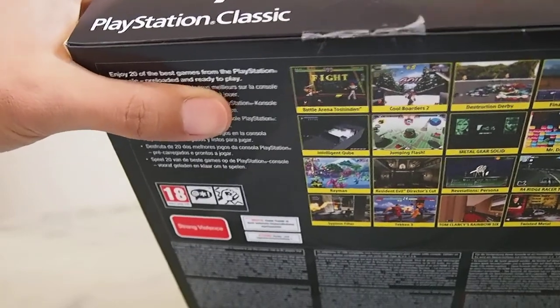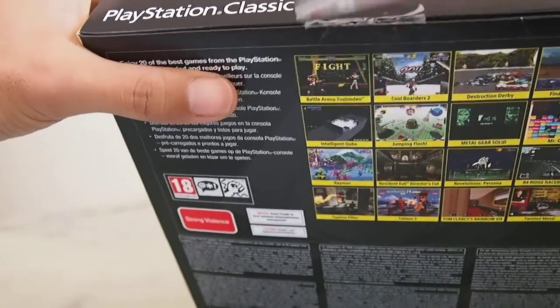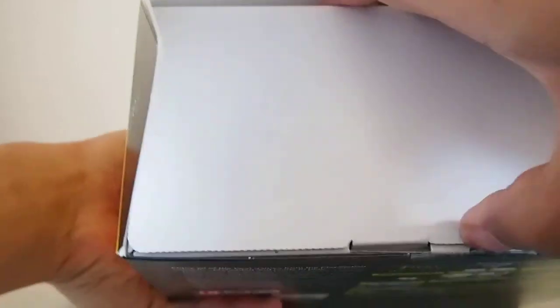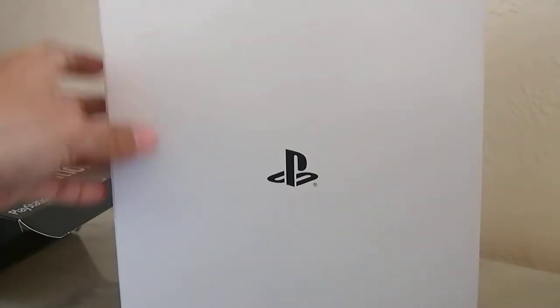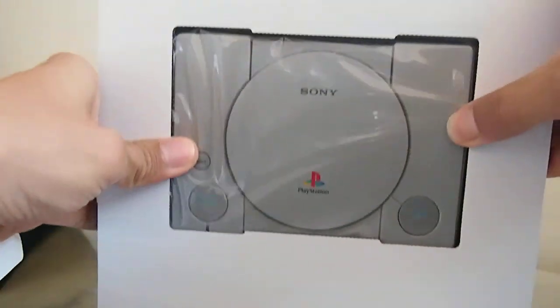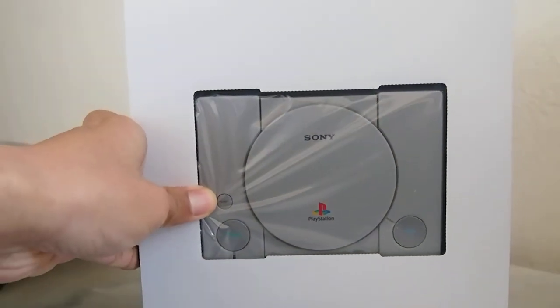This thing just arrived — it hasn't been opened yet. I'll go ahead and cut it open. We get another box inside, so this is kind of a nice clean box within a box. Let's go ahead and open it. There's not much around here — just a white, clean, PlayStation-branded box.